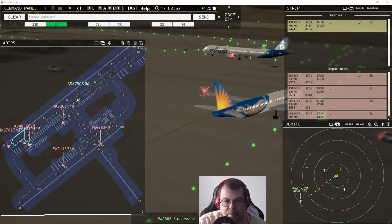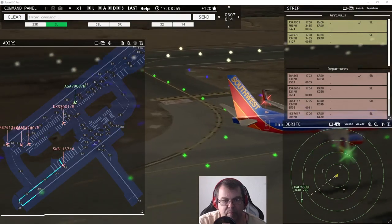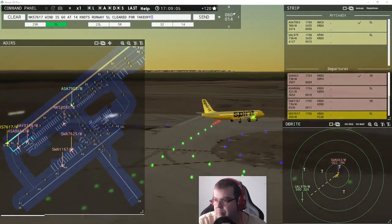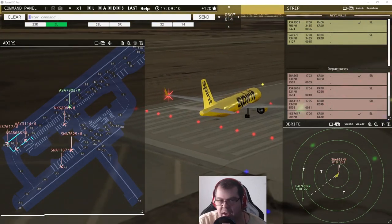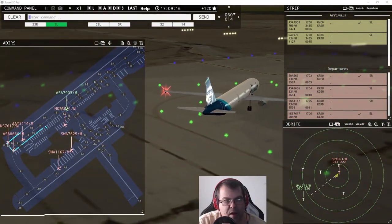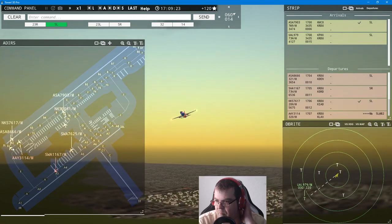Southwest 1167 requests taxi runway five right — continue taxi. Spirit Wing 7617, wind 60 at 14 knots, runway five left, cleared for takeoff. Alaska 8666, runway five left, line up and wait. Southwest 663, contact departure. Spirit Wings 3081 requests taxi runway five left — runway five left at Bravo 2 via Bravo.